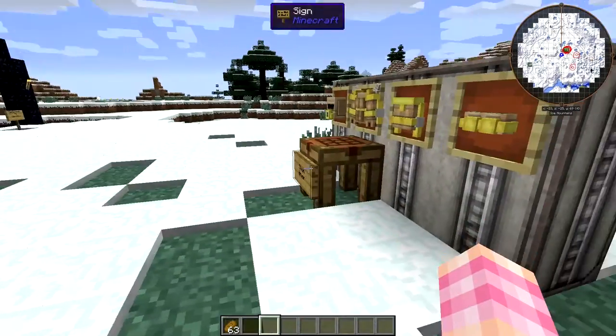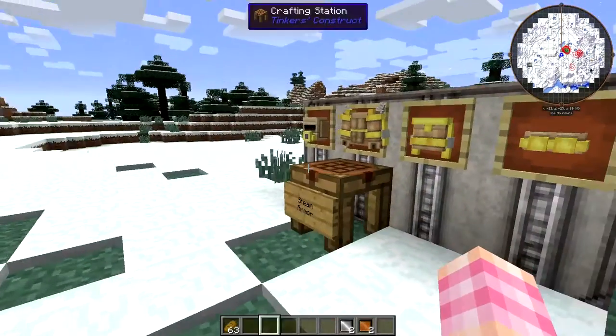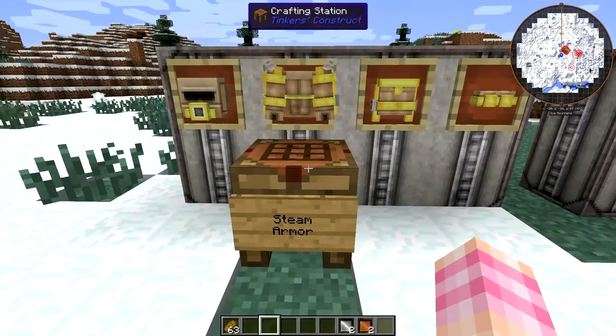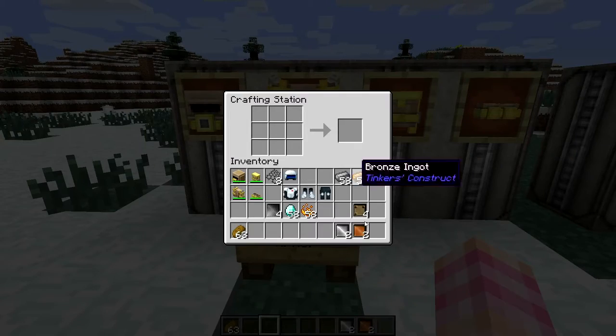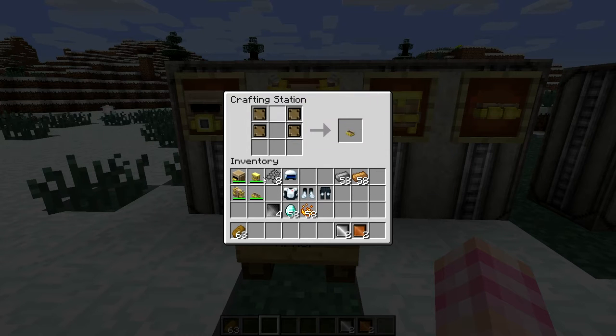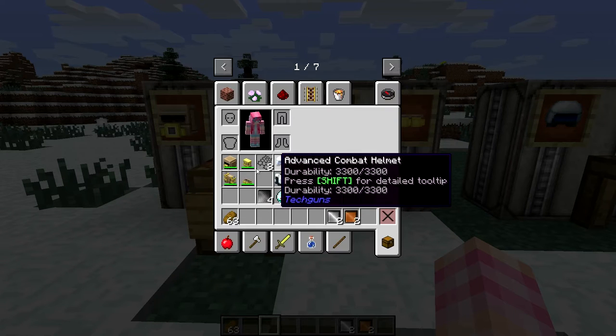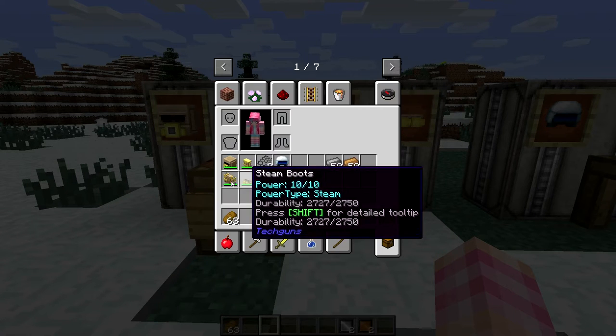Once you have steam armor plates, let's get some more — at least one more. The steam armor uses the standard recipes for armor. Just use the steam armor plates like so and you can get the steam boots. Do the same for all the other shapes: like that for the helmet, like this for the legs, like that for the chest, and you've got yourself some steam armor.